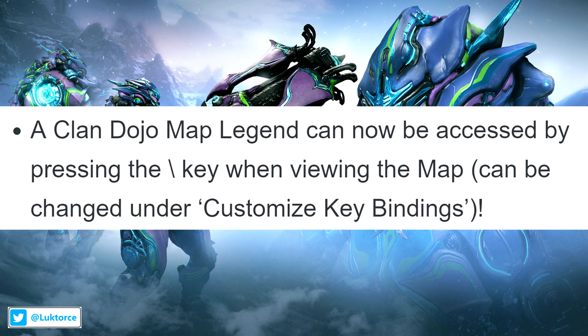On to general changes now, and you can now access a clan dojo map legend by pressing the backspace key when viewing the map. Of course, you can change that key under the customised key bindings.